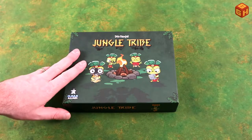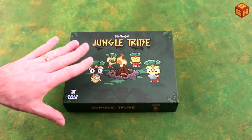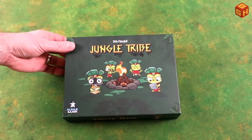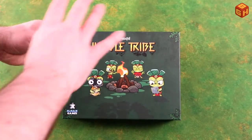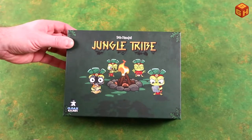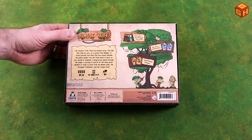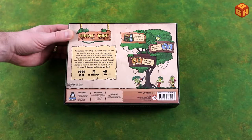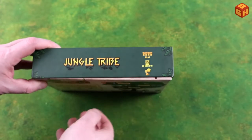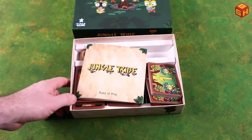Jungle Tribe by Bob Montal, published by Cloak Games — this is a prototype but it's pretty well produced and close to the final version. The box has a green cover with the Jungle Tribe logo and the different characters you might find on the cards. The back has a small explanation of the game. It's a game for two to four players, about 10 minutes per person, for ages eight and up.